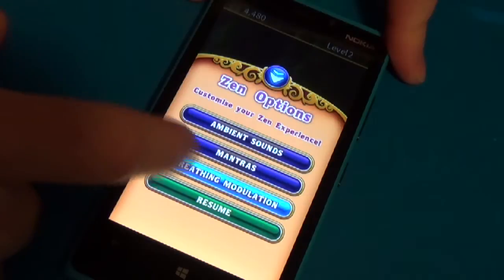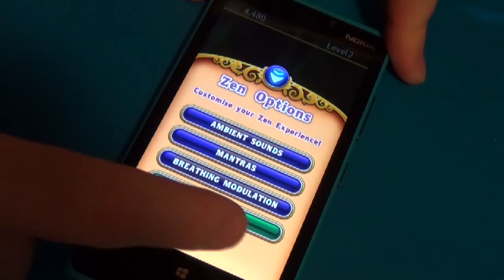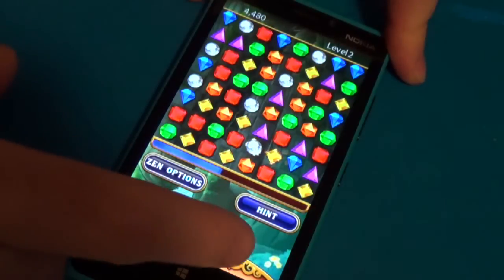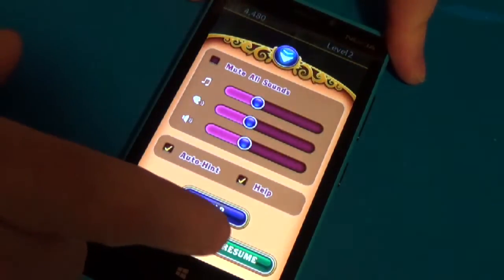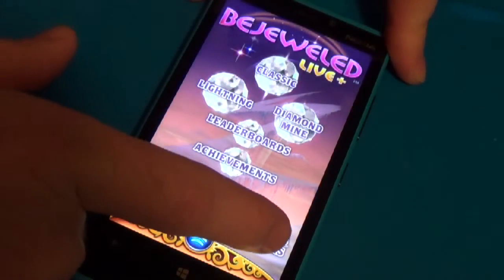Zen has options like positive thinking and breathing modulation — just some interesting, weird stuff there for you to mess around with. Zen doesn't have any achievements, so you're probably not going to be messing around with it much.